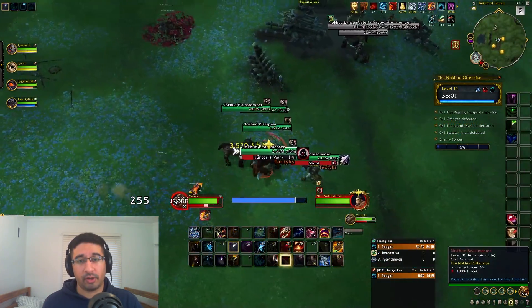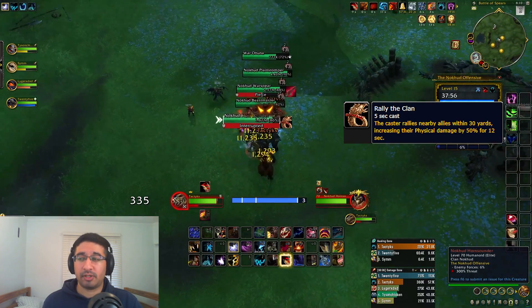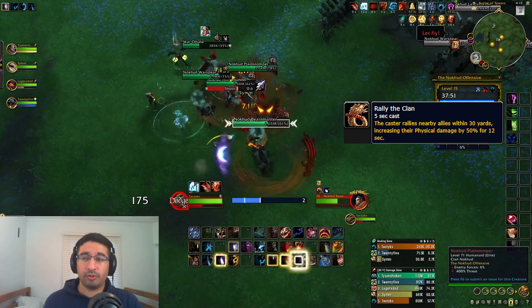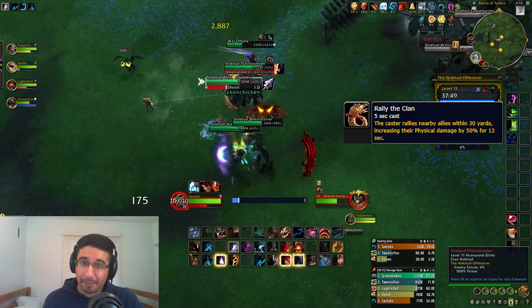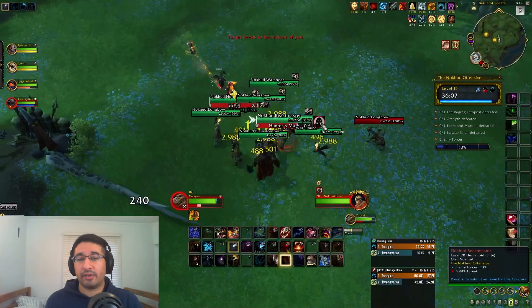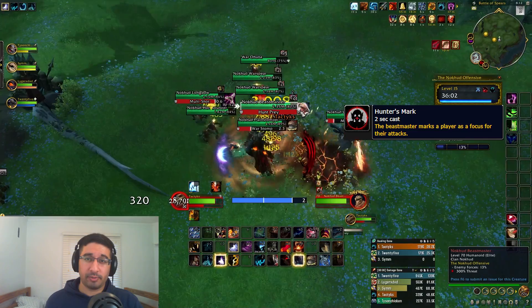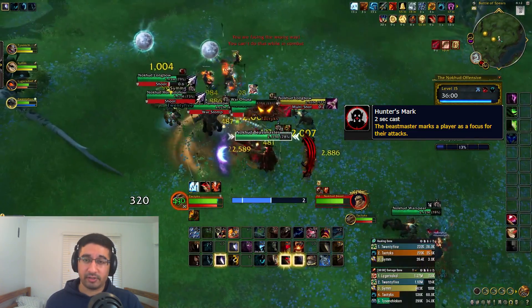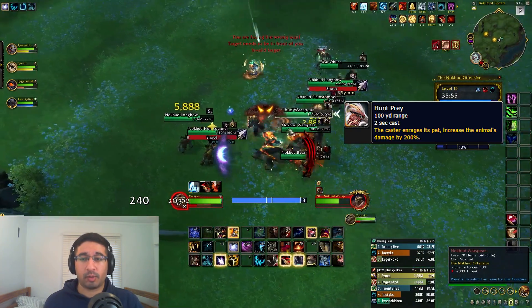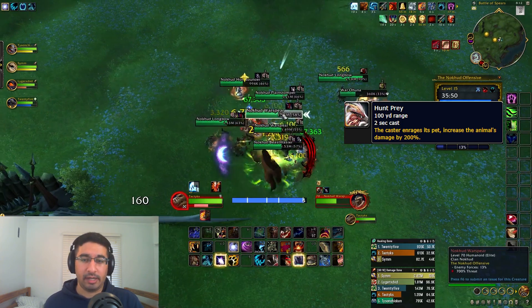What you will definitely want to stop is the Nokud Horn Sounder and their Rally the Clan ability. If this goes off, it puts a 50% damage increase and Rage on everything nearby, so make sure you stop this. If it goes through, try and soothe as many as you can. Nokud Beastmasters are also in this area — they come with a pet and will apply Hunter's Mark to a random player, dealing a little extra damage. They'll also apply an Enrage to their pet with Hunt Prey, which you can stop or soothe, otherwise the pet gets a 200% damage increase.